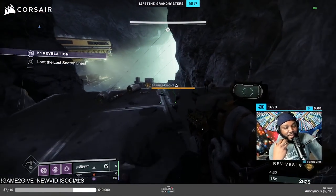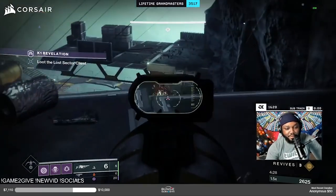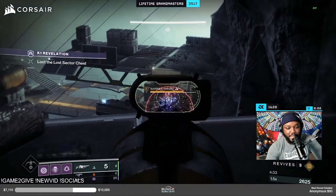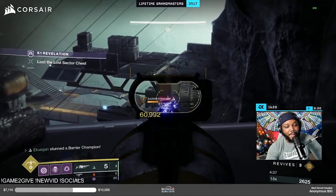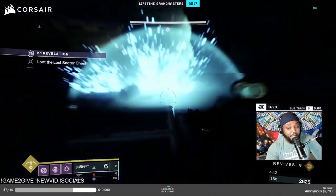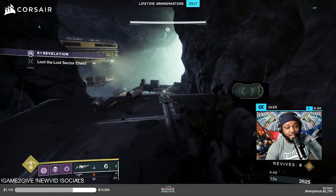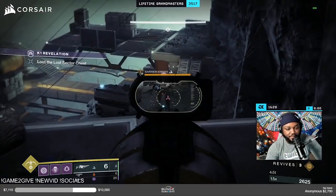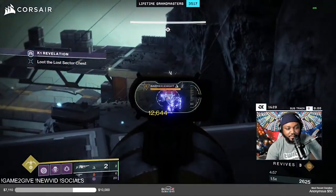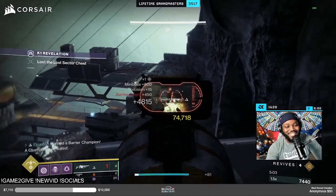This is going to change how we approach barriers. I know a lot of people love doing sniper anti-barrier — this is way better. Look: hit him in the face for 35, he puts that shield up, I break it, I'm doing 60,000. And this is not max Particle Deconstruction either. Let me do some body shots — one, two, three, four — put your shield up, we break it, we're doing 74,000.